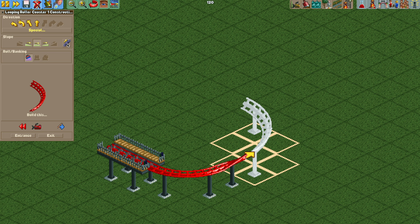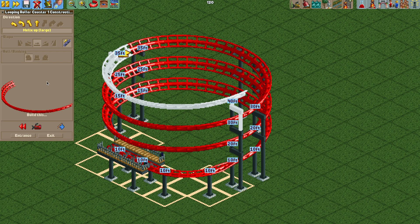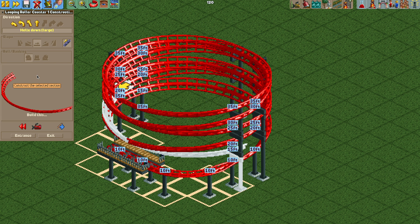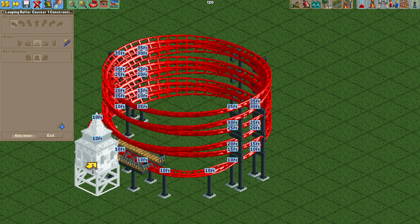Now we can turn the chain lift on for the track and do an upward helix, building a few of those up to a height of 35 feet. Then we do a normal turn — two of those — and then downward helixes all the way back down to 10 feet. Then do a straight track unbanked. You can turn the chain lift off now, then a turn back into the station.